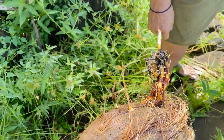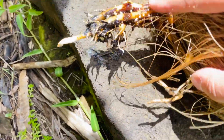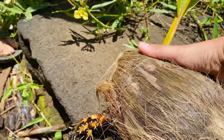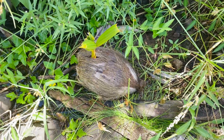We found another coconut shell with the tree coming out of it, and these are the roots that are starting to grow down. So how cool is that? Look at how they go. We'll leave this one right back here. There's a baby tree — it's gonna grow.